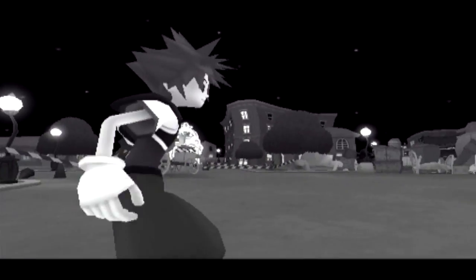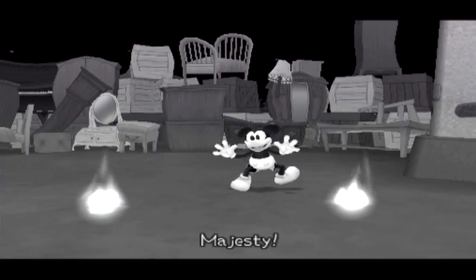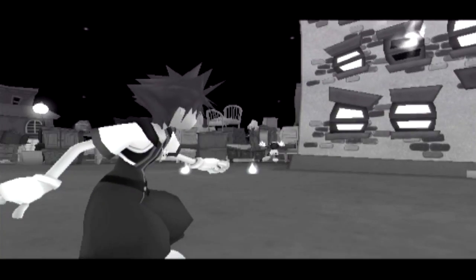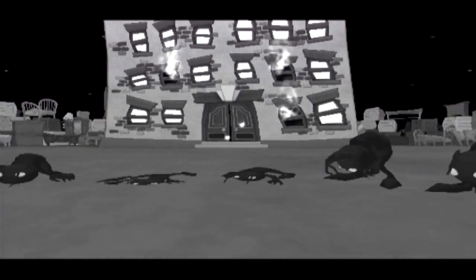And here we go, it's the next bit. The scene of the fire is based on the 1930 short The Firefighters and the 1935 short Mickey's Fire Brigade. Basically the gist of it is: kill all the Heartless whilst also making sure that the buildings don't burn down. That's basically it.